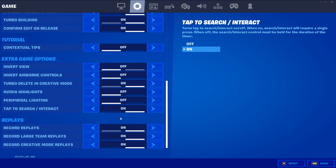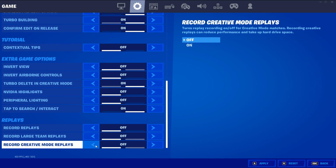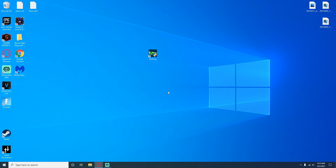One last in-game setting: go to Settings, then the gear icon for Game, and scroll all the way to the bottom. You can save about five to ten percent in FPS and input delay by turning off replay recording, because it uses PC resources while you're playing. The downside is you won't be able to VOD review, so just be aware of that — but it is definitely worth it.